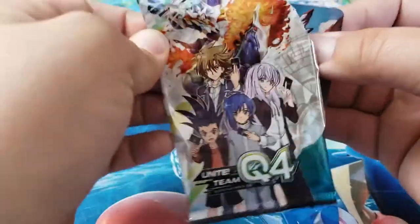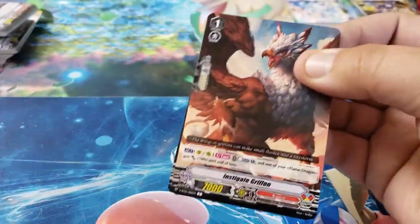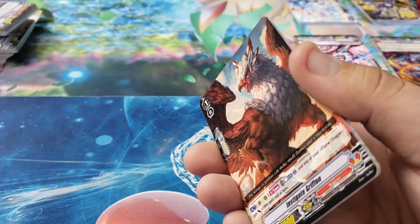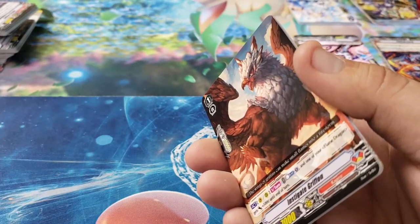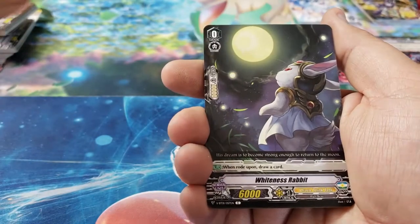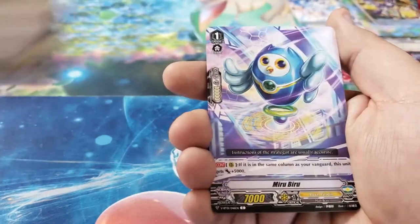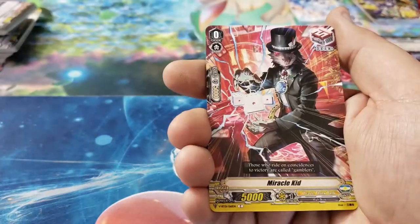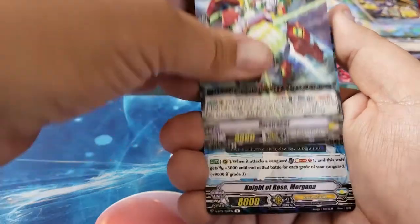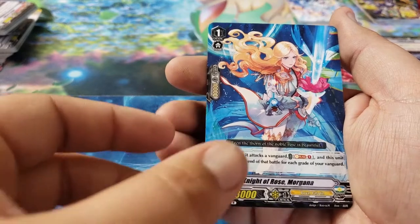I'm joined here by Casey who's watching me open these packs. My favorite character from the show is definitely Misaki — she's probably one of the coolest characters to me. Pack 3: Instigate Griffin, Whiteness Rabbit, Jet Riser, Miru Biru, Miracle Kid, Burst Riser, and Knight of Rose Morgana.